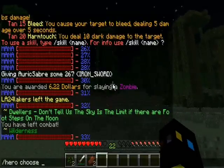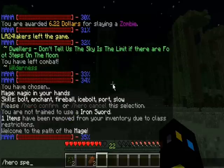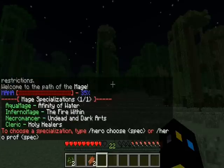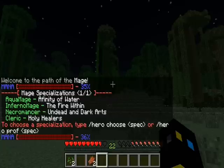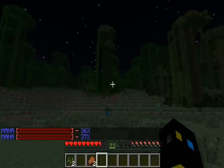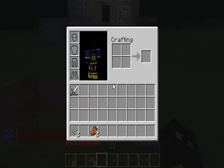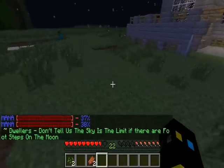There are also subclasses for the mage. Here they are: aqua mage, which is basically water-based; inferno mage, which is fire-based; necromancer, which summons the undead; and cleric, which are kind of like priests or bishops — they can spawn stuff.